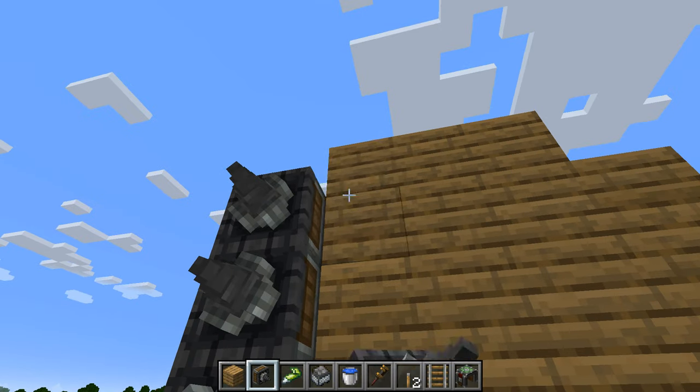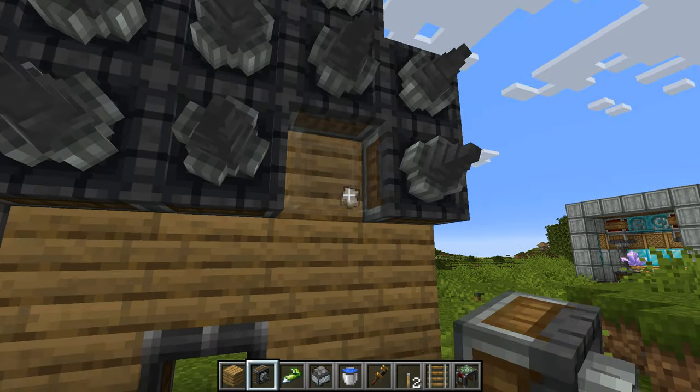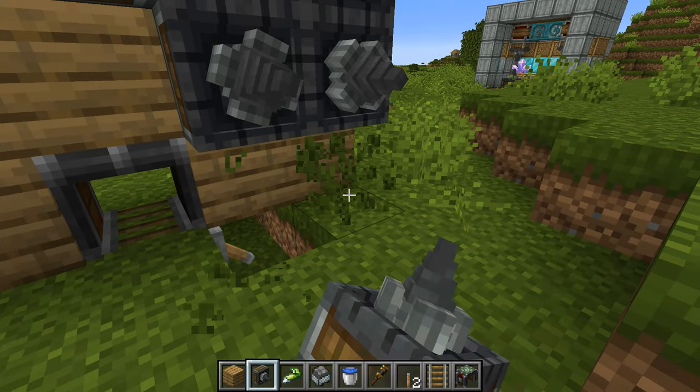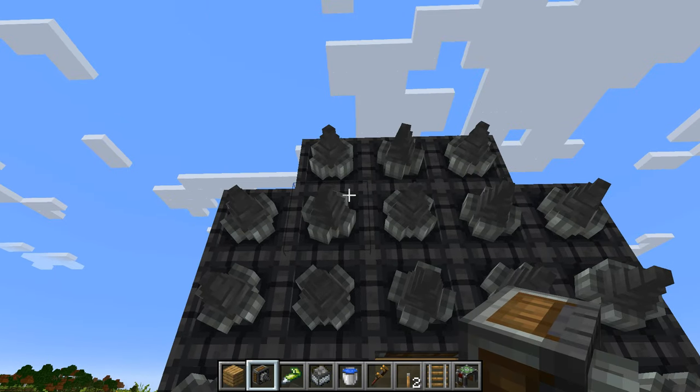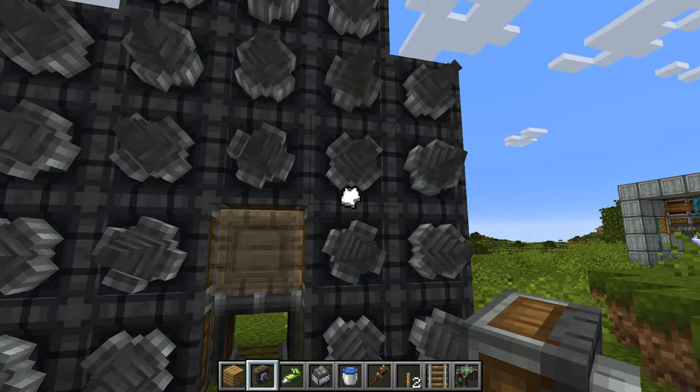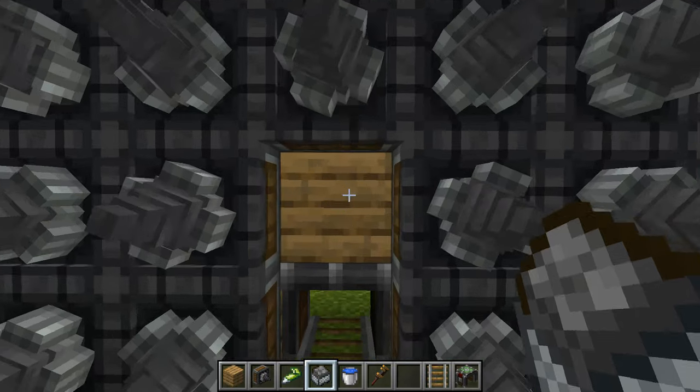You don't need to use any glue or anything at this point, just get everything set up and then we will glue it together at the end. As you can tell, this is quite a lot of drills that we're putting down, so you will need to have a supply of iron by this point. That is going to be able to create our tunnel for us. You'll notice that we have left a little one by two gap, which is exactly the same size as a player.